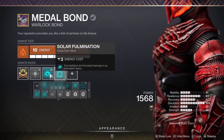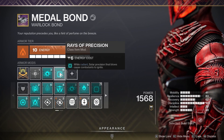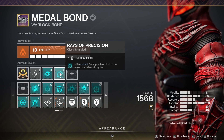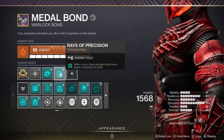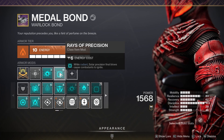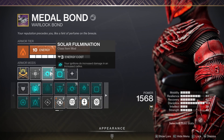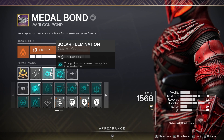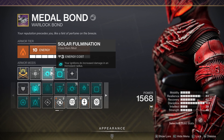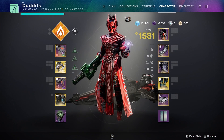The two mods I'm basing it around, as well as the fusion rifles, are Rays of Precision and Solar Fulmination. Whenever I'm Radiant — which you can become all the time with the new boots just by getting kills with your fusion rifle — solar precision final blows cause combatants to ignite, causing massive nukes everywhere. Solar Fulmination means all my ignitions do increased damage in an increased radius.